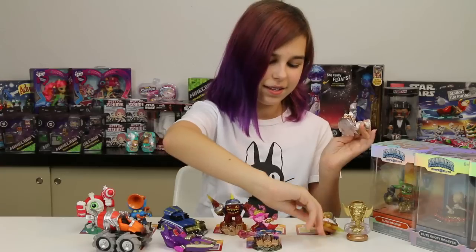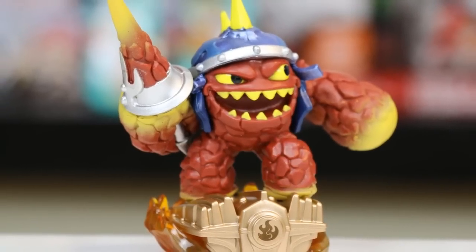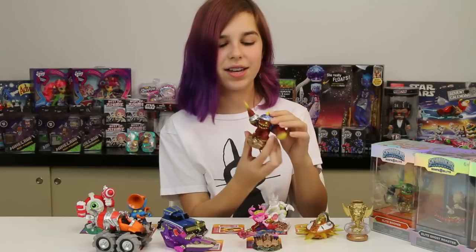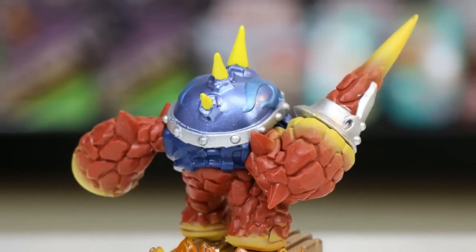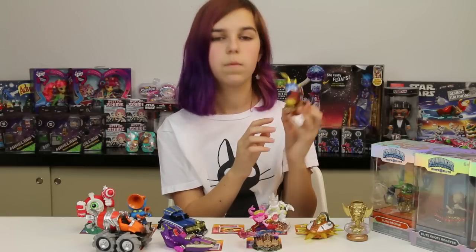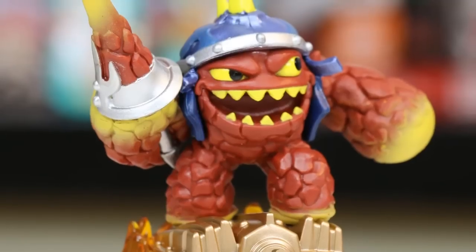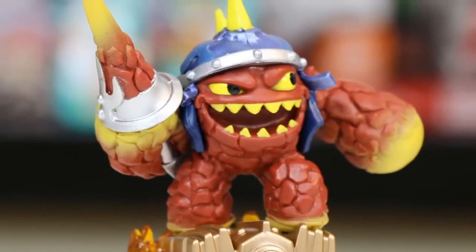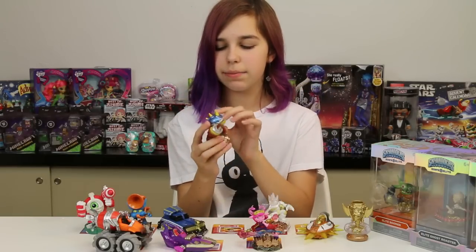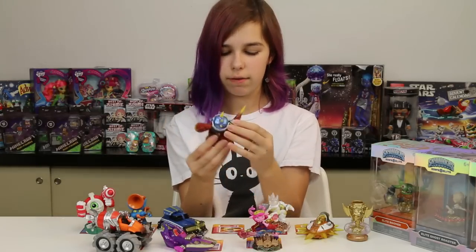Next we have Lava Lance Eruptor. We all know Eruptor — he's got the lava lance obviously but also an awesome helmet. Otto already has an Eruptor and really enjoys playing him. He looks really scary, ready for battle. He's got a cool blue flame decal on his helmet, which makes sense since he's Eruptor with lava and everything. I love how detailed all his molten lava is.